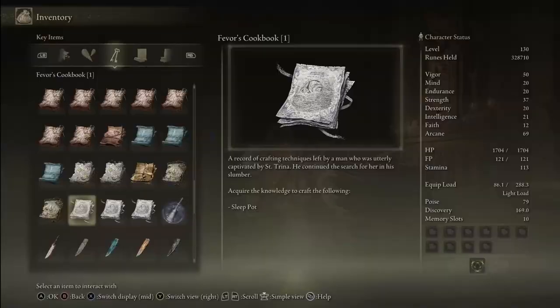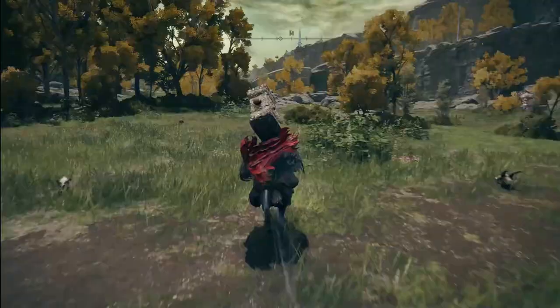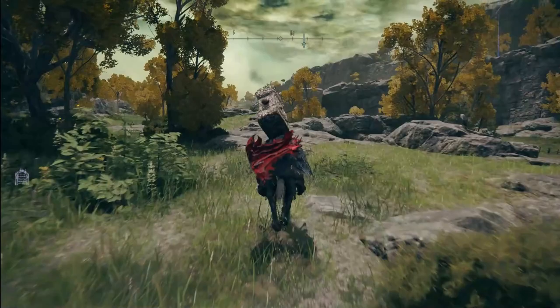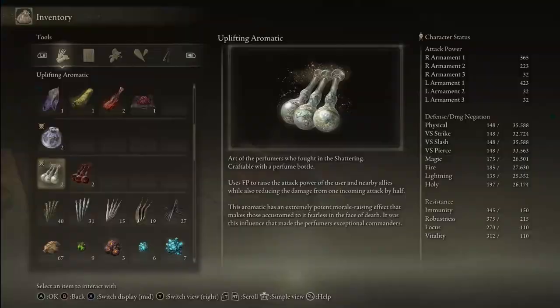To craft the Sleep Pot you need the Fevor's Cookbook number 1 recipe, which you can find pretty early to the left of the Third Church of Marika. From the church, go up the fallen structure onto the cliffs and ride to the graveyard there. Loot the corpse atop one of the coffins.